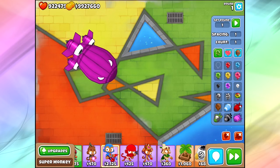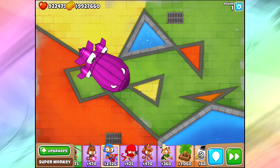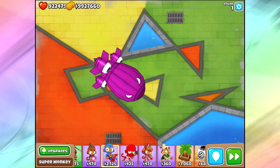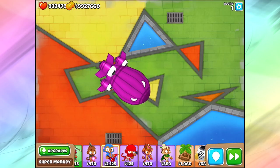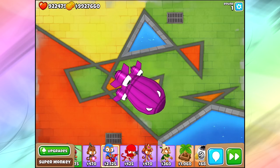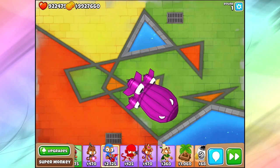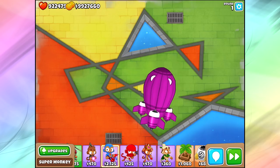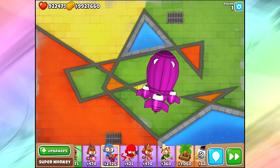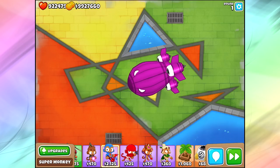This guy first comes out on round 100, and then after that he comes out on round 130, and then kind of scattered throughout beyond in free play mode. It's gigantic, it's purple, it's extremely tanky - I think it's got like 10 times as much health as the OMG, which is freaking ridiculous. And then when it explodes, it's got two DDTs and two OMGs inside. The OMGs really aren't that difficult to pop, especially when you only have one BAD coming out. But the DDTs can be pretty difficult, because the BAD is going to tank all the way to near the end of the map, and then you're going to pop two DDTs right at the very end.